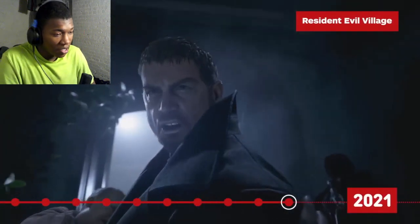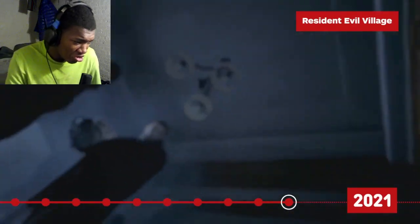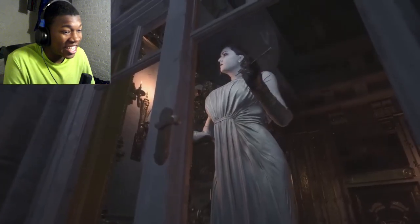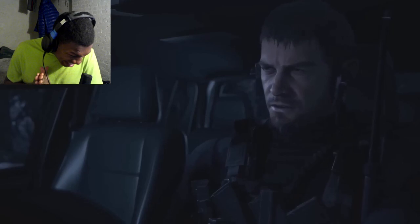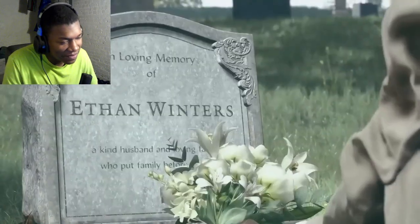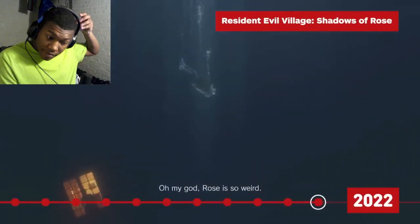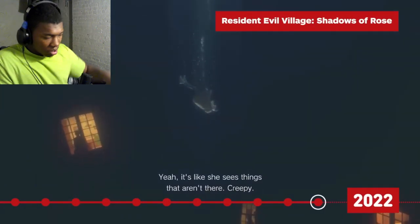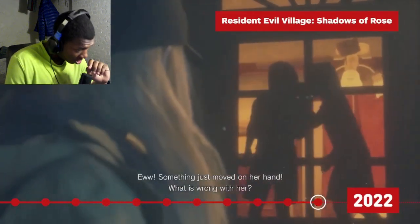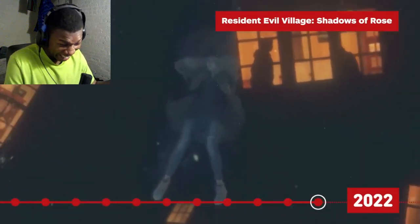Resident Evil Village is a continuation of Biohazard, and while Village stands on its own, it includes a few more ties to the broader series. It explores the company that ties into the events of Resident Evil 7, and a post-credits scene extends the timeline even further, officially taking the series out of our timeline and into the future. A post-credits scene set 16 years after the main story of Village — Shadows of Rose — progresses the Resident Evil timeline further than any game before it.